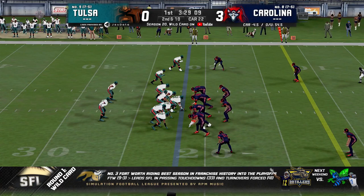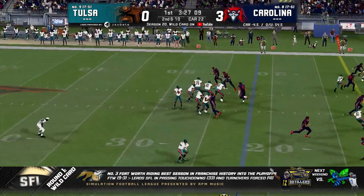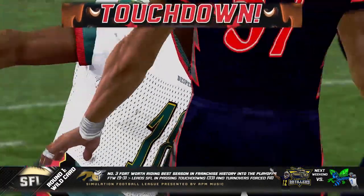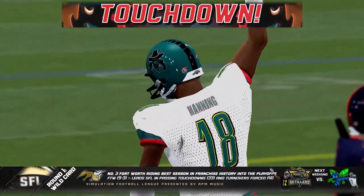Split back formation out of the single back. Looking over the middle again — that is caught, and Tulsa scores. That is Gabe Manning. Touchdown, Desperados.